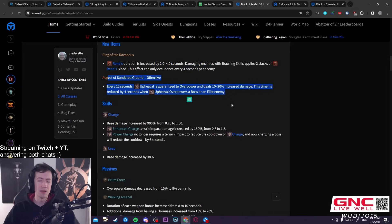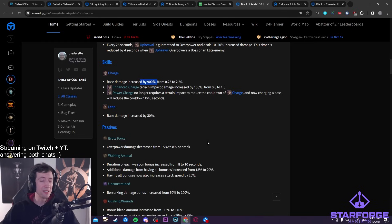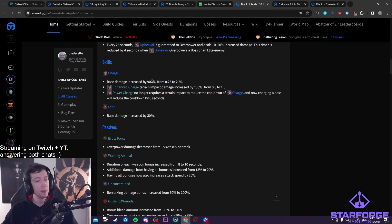There's an Upheaval aspect that gives you an overpower — seems okay, nothing crazy. Charge got a mega buff of 900% damage, but they nerfed the aspects that go with it, like Veterans Brawler, so it's no longer a plus-300% damage aspect. Instead, Charge is now a pretty strong base skill, especially for leveling — one-shotting elites and bosses. It's also much more usable now with cooldown reduction active all the time without needing to knock enemies into terrain. Expect it to be a staple in many Barb builds.